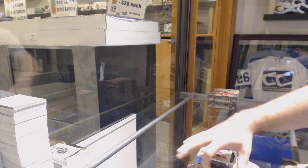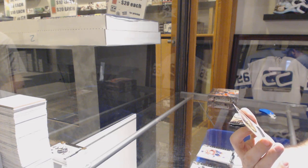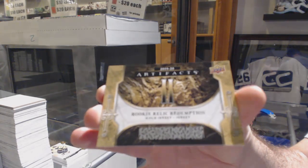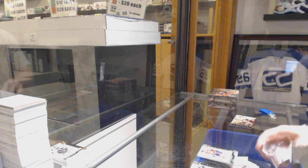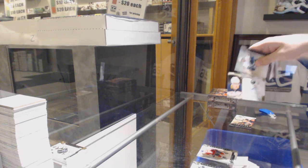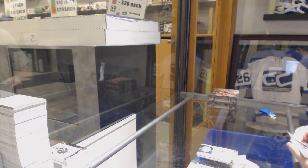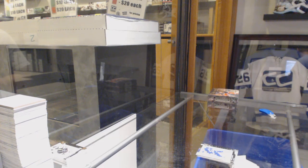We've got a random between everybody in the break — Rookie Relic Redemption, Gold Dual Jersey, number two. Rookie Relic Redemption, Gold Dual Jersey, number two. We have a Taige Thompson Auto Facts for the Buffalo Sabres, and a $6.99 Brock Besser for the Vancouver Canucks.